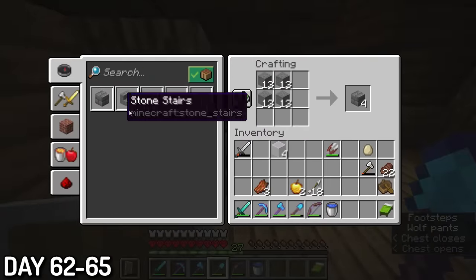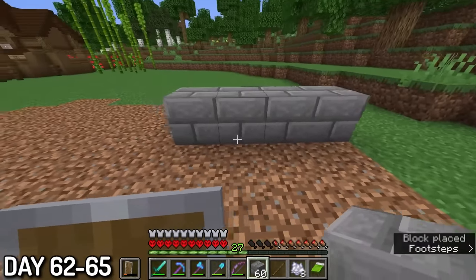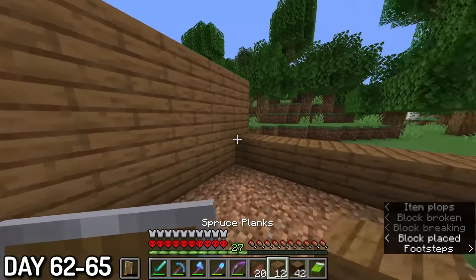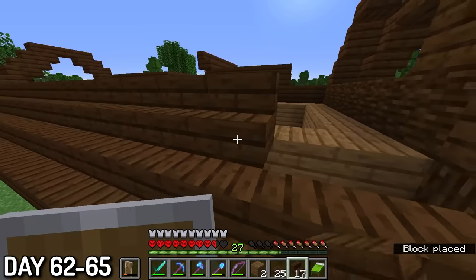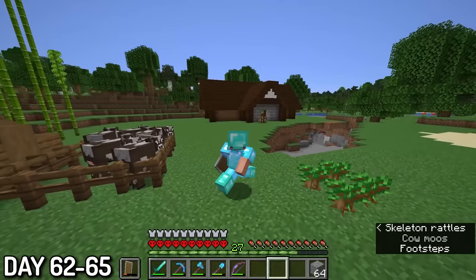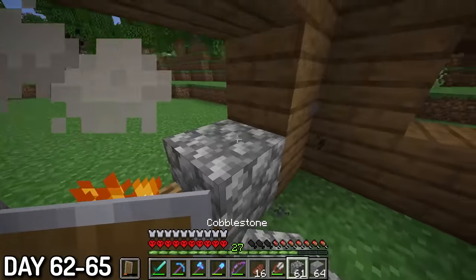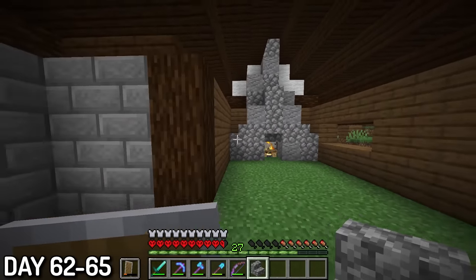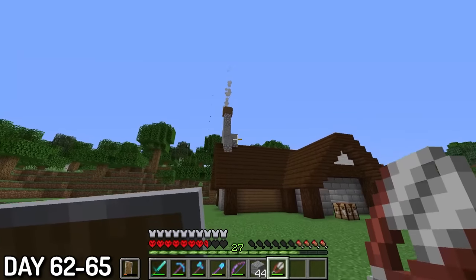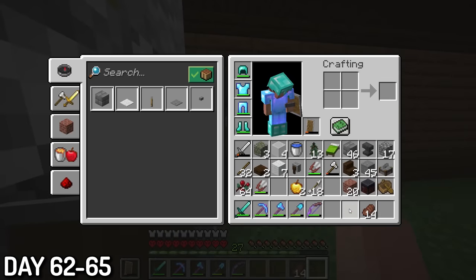I wanted to make a designated area just for blacksmith-related stuff, like anvils, stonecutters, and smithing tables, so I decided to make a little blacksmith close to my home. When I finished, I liked it, but I thought it looked a little bit plain. So to fix that, I added a giant forge using a bunch of different stone types, as well as an external chimney, and it definitely made the build look a hundred times better. I'm no pro, but hey, at least I wasn't building a dirt blacksmith.